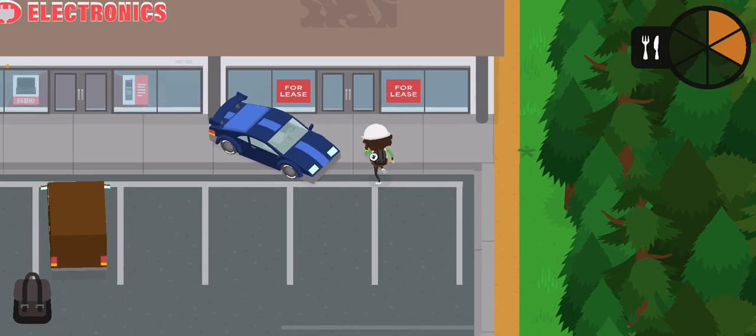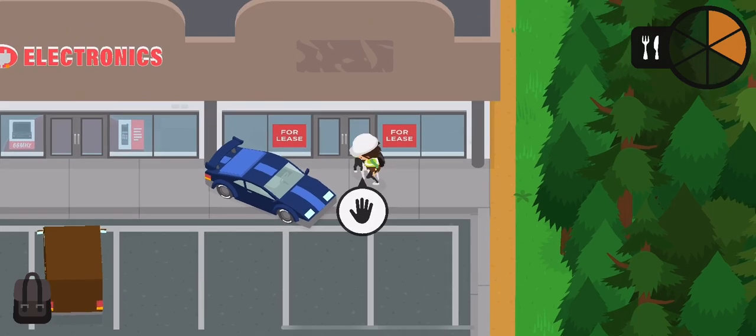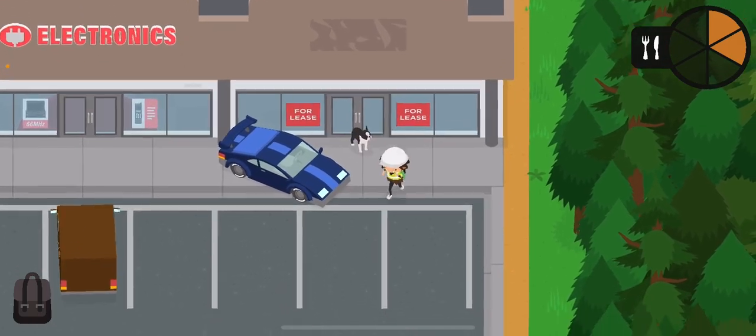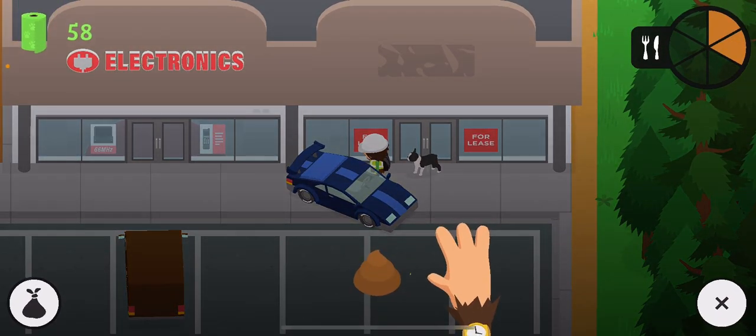So this is quite simple. What you want to do is push your dog up here. Then once you do this, you want to put him like that. Now what you want to do is ram him.